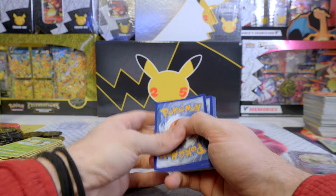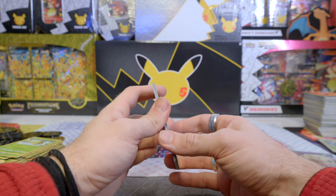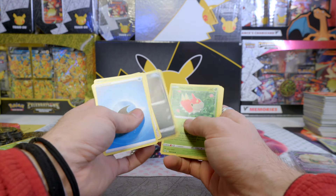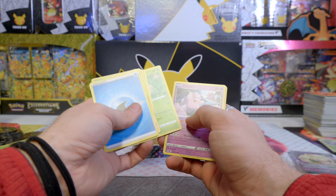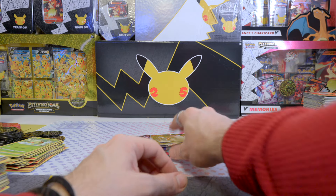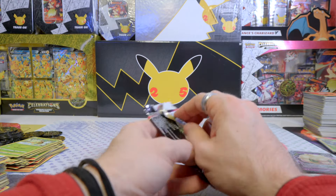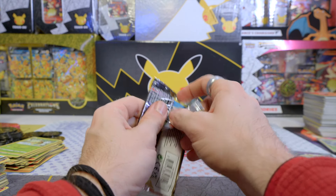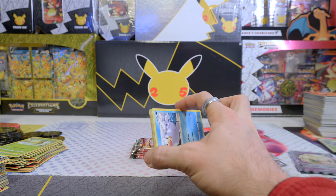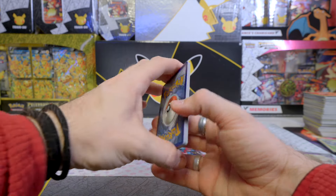There are a couple of better Giratinas in the set, but I'm not about to complain with these pulls. I'm actually wondering — besides the Giratina and the Aerodactyl, what other alt arts are there? I think the Rotom V. And the Perrserker — that's right. Reverse Holo Inkay and a regular rare Gliscor. Those four are the alt arts, and I don't have an alt art from Lost Origin yet, so it would be amazing to get one.